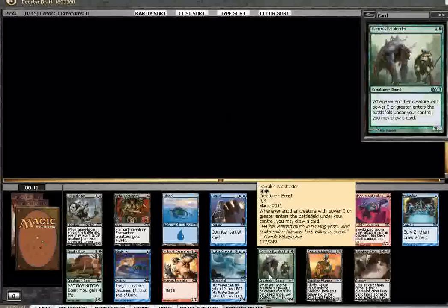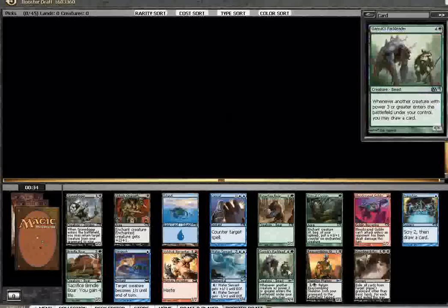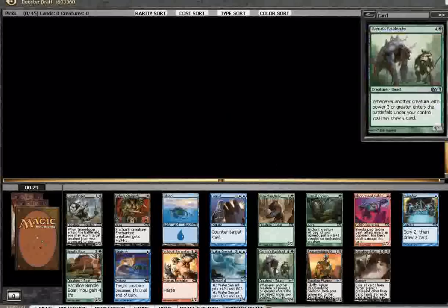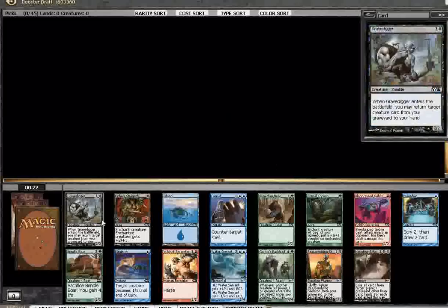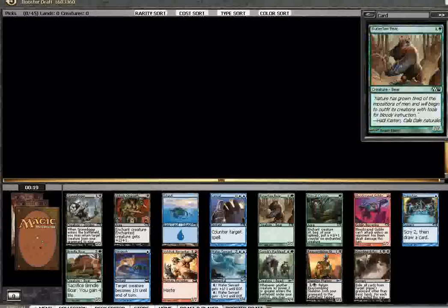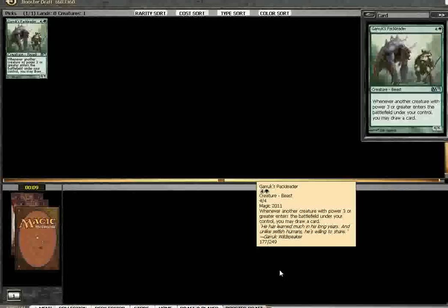Here's the first pack. Reassembling Skeleton — take it for the combos, a reasonable choice — but there's a Pack Leader which I consider to be a fantastic card. It's the only good green card in the pack too, which makes it a reasonable choice. With Reassembling Skeleton there's still a Gravedigger in here. I could also take Water Servant, but there's a Preordain, Diminish, and a Cancel. The Water Servant and the Pack Leader are fairly close in power level, but I'm going to just take the Pack Leader.